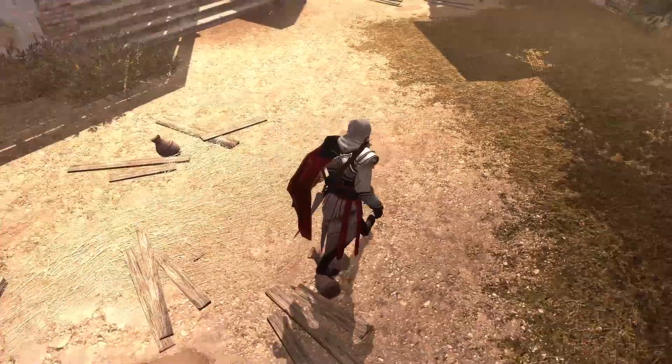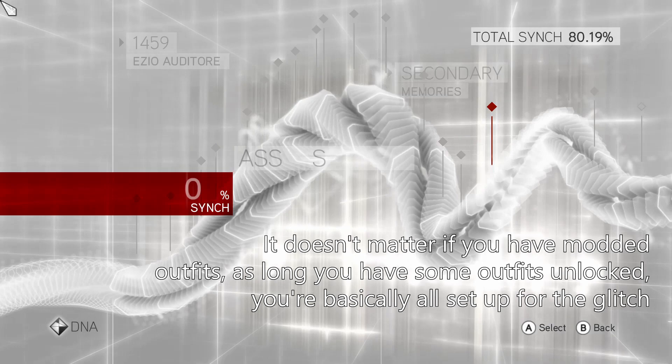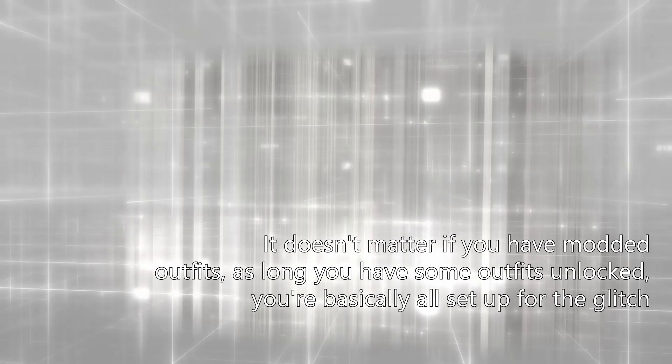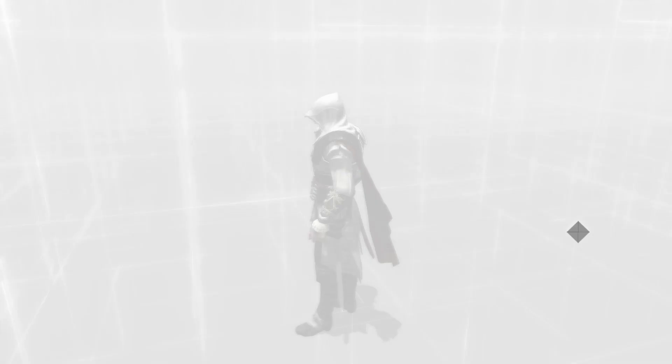So anyways, we're just going to get started. As of right now we're in a modded outfit, so don't mind that for a little bit. We're just going to start the DNA mission. Now there are going to be some timing cues you're going to have to pay attention to, because honestly it's just not going to work right away. Sometimes if you're too early or too late, the glitch can just totally not work. So I'm just going to skip the cinematic because that just wastes time.